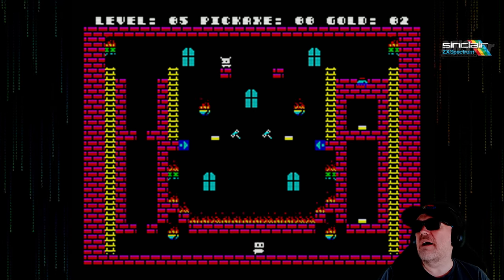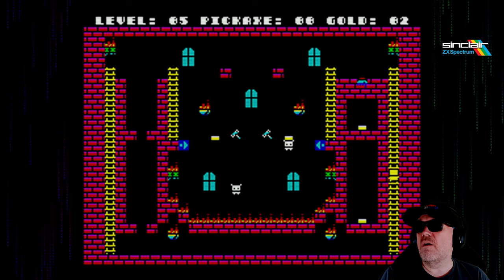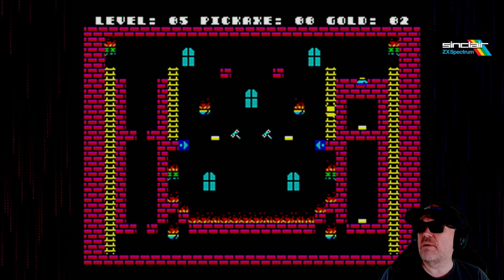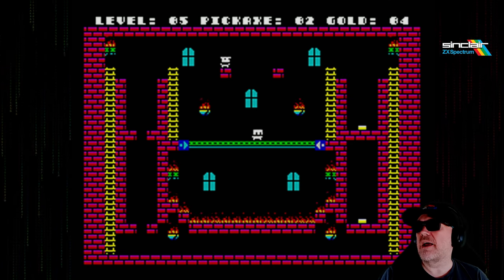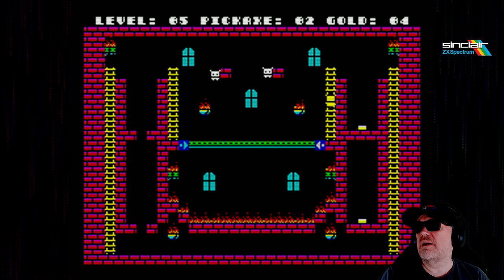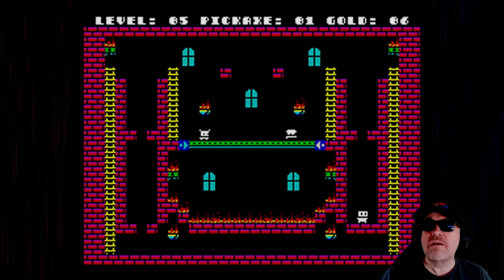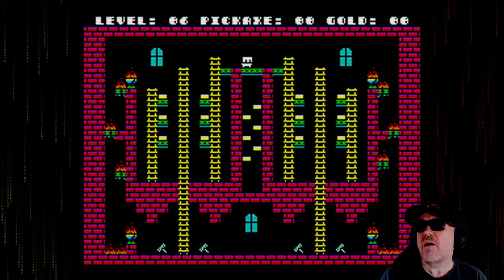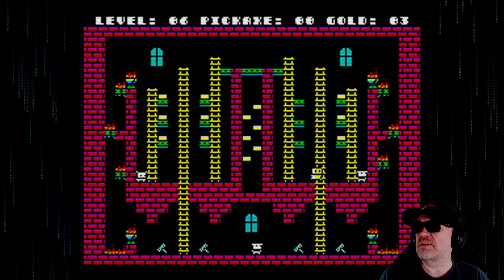All right, we're going to do that. Have we got any more pickaxes? No we haven't. So we're going to go on the bomb, let the bomb happen, do that, run across here, grab that gold, grab that, go all the way back, and we're going to drop down here. Drop down there and we've done the level. We've got another nine minutes or so of this — how far can we go? This is a great request, by the way. These are fun games to be playing.